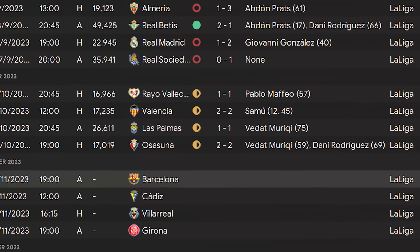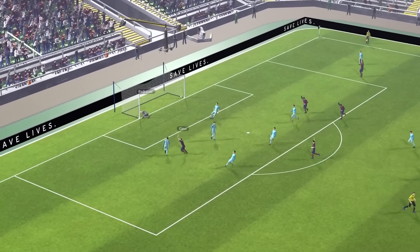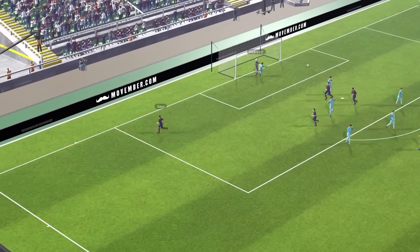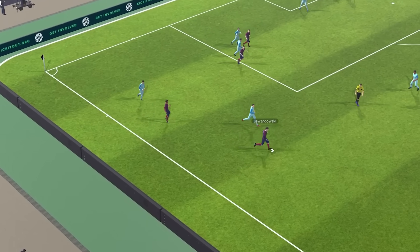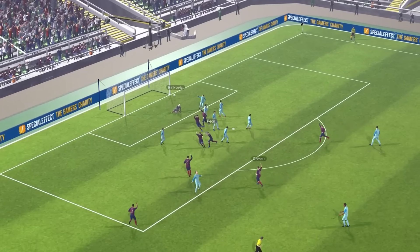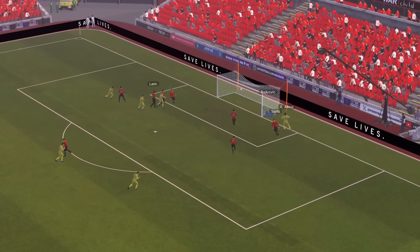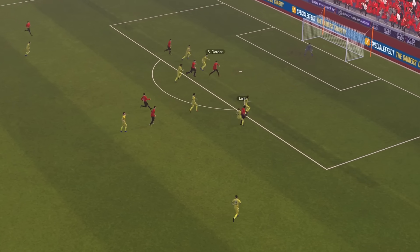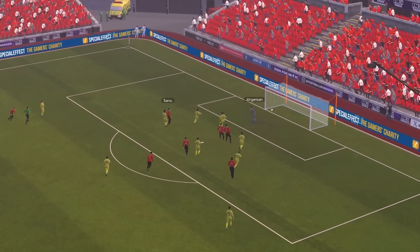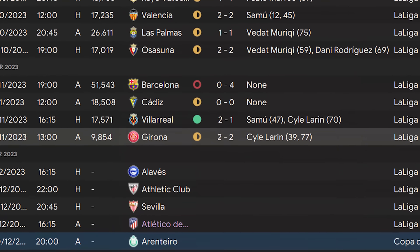We went unbeaten throughout the whole of October, drawing all four games. Our own incompetence in defending and passing out from the back led to Barcelona taking the lead against us — and then they remembered they are Barcelona and battered us 4-0. We hosted Villarreal, had a horrendous first half conceding to Raul Albiol, but came out in the second half much more fired up — Samu levelled before Kyle Lahren smashed in the winner. But we still drew two more games.